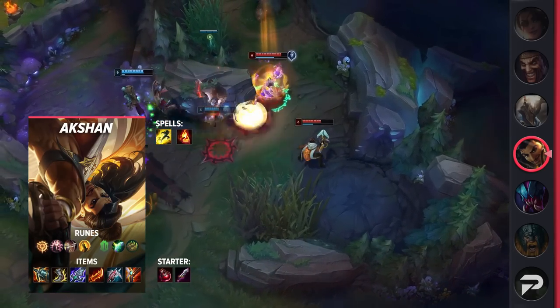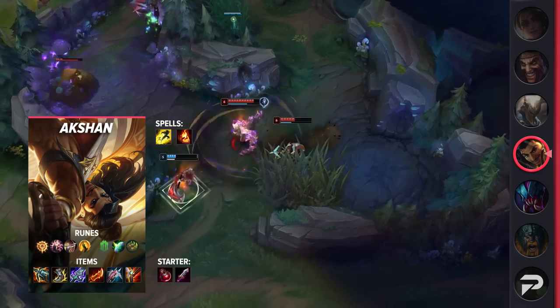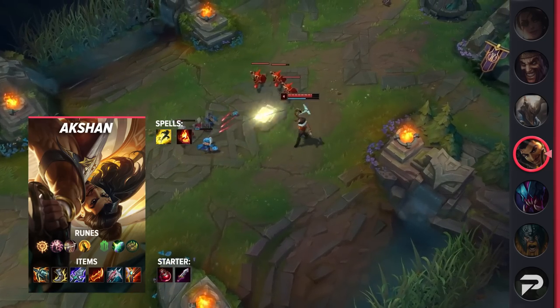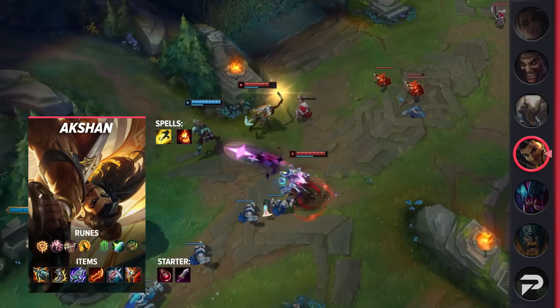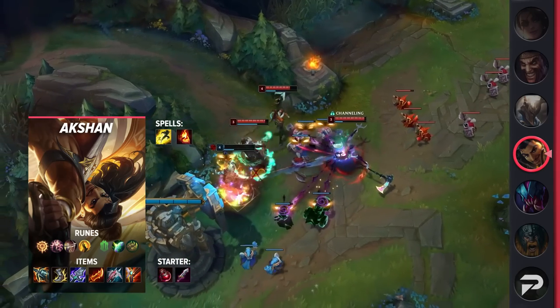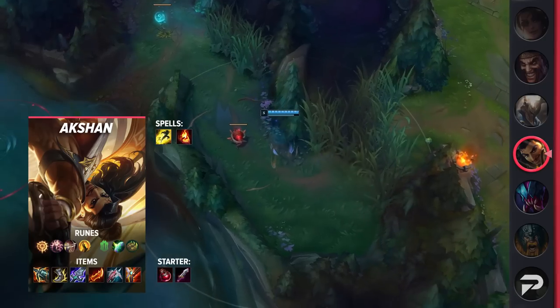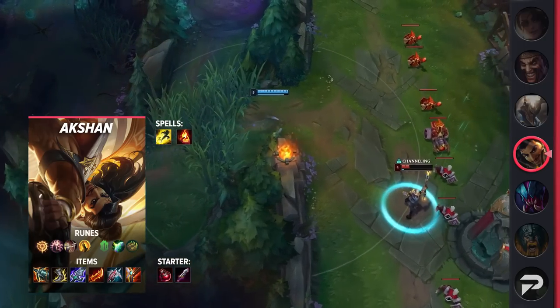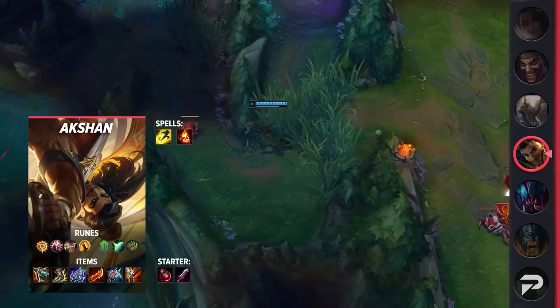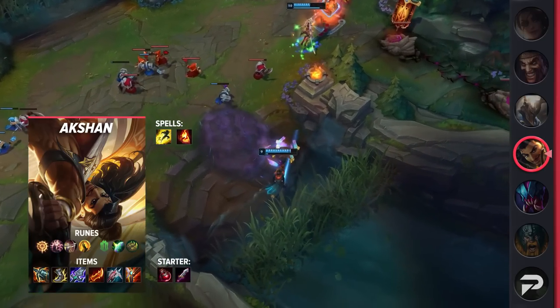Swinging into Yone's itemization, make sure you take Flash and Ignite as your summoner spells — Ignite will give you early damage and help secure kills. For your runes, take Press the Attack, Presence of Mind, Legend: Alacrity, Coup de Grace, Shield Bash, and Bone Plating. These runes let you take powerful trades while losing minimal HP. For your items, build Kraken Slayer, Berserker's Greaves, Blade of the Ruined King, Rageblade or Dominik's Regards, and finish with Guardian Angel or Rapid Firecannon. Feel free to build Wit's End earlier for magic resistance.